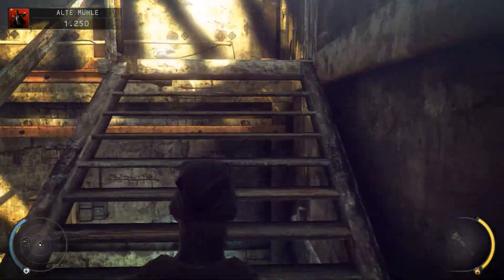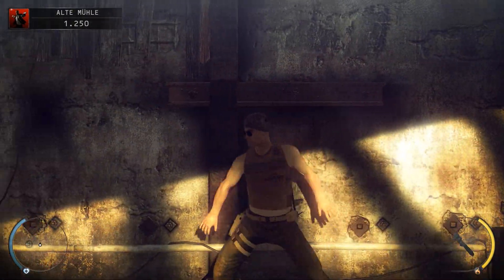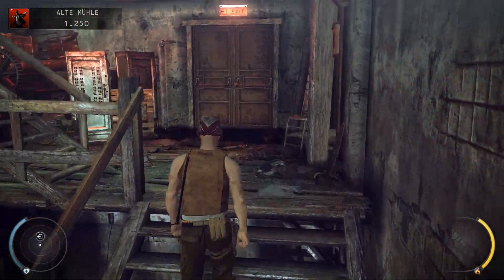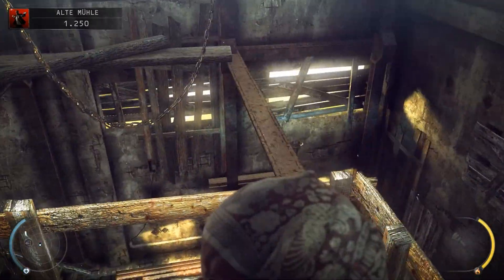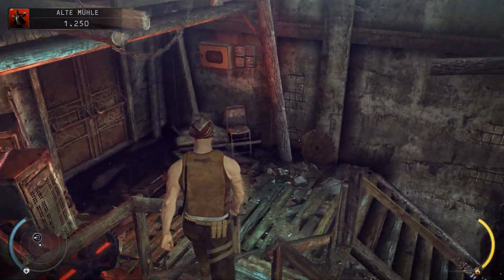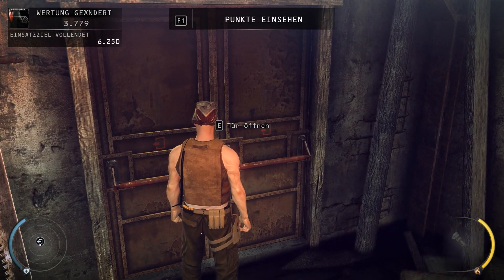Dann haben wir auch wirklich alle Wachen ausgeschaltet in der alten Mühle und können weiter – mit dem einen Beweis auch noch in der Tasche. Fortfahren. Hier hätte man auch direkt hochklettern können, aber halb so wild. Kein Problem für den Hitman. Nochmal die krasse Waffe – die haben wir aber schon aus der Waffenkammer. Tür öffnen, und wieder sind wir ein Schatten gewesen. Bis zum nächsten Mal!